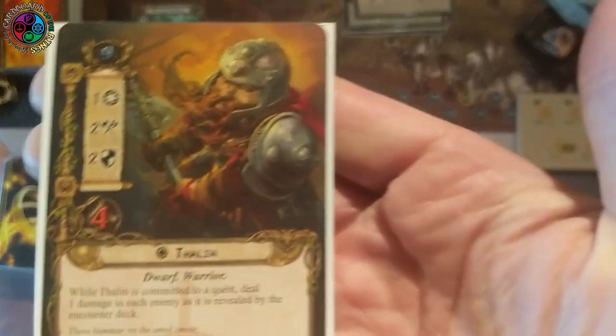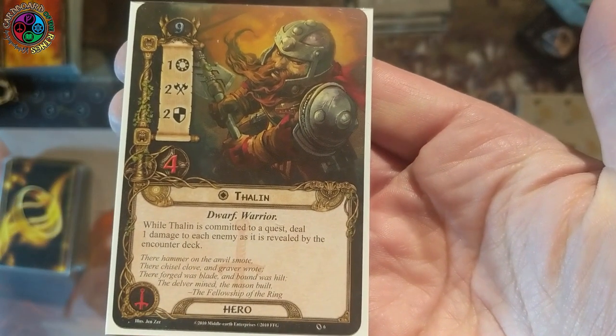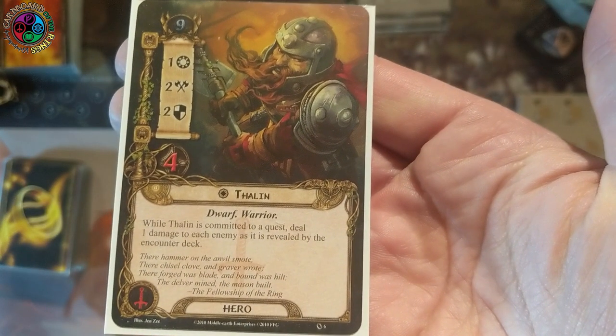Let's take a look at my hero lineup. First is Thalon — he's going to help me kill one-hit-point enemies that come off the encounter deck. He will be questing for one and hopefully helping us kill some of these spiders. A big part of my strategy is killing spiders before they attack us, because spiders have the venom keyword.